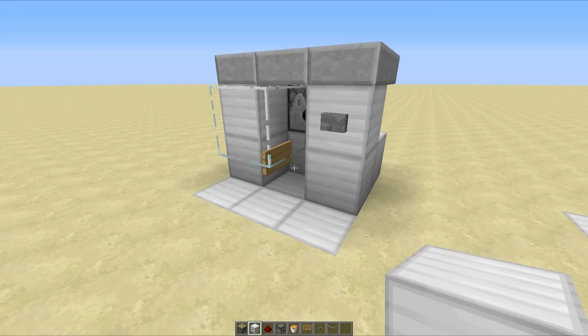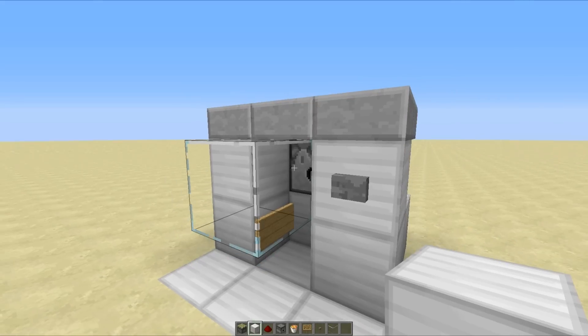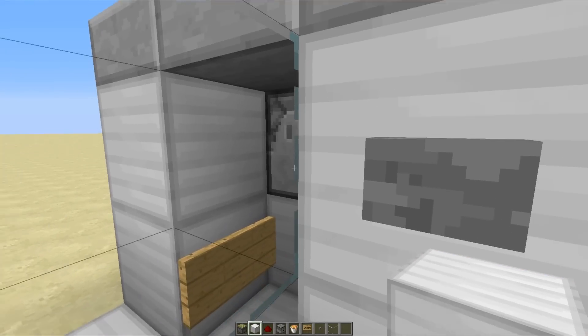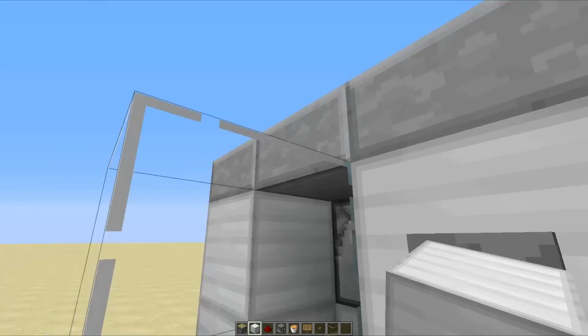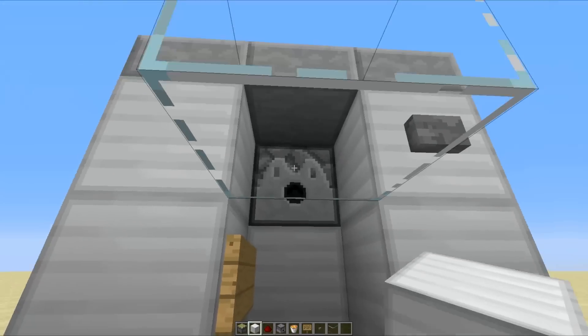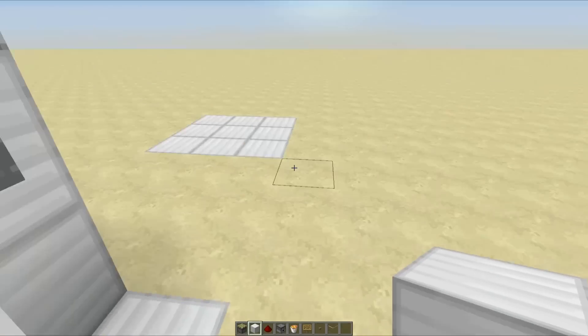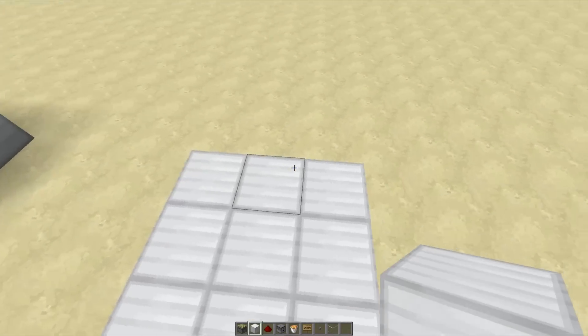It is a good idea to turn off the button just as they all die, because sometimes if you're standing right here there's a chance the XP will go upwards. A really good way to failsafe against that is to stand down here so all of the XP comes down and out. Anyway, let's take a look at how to build it.